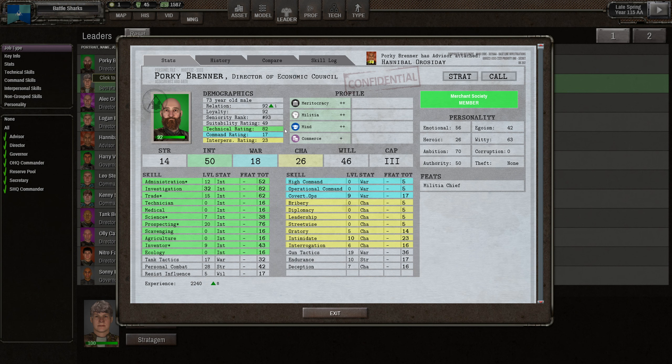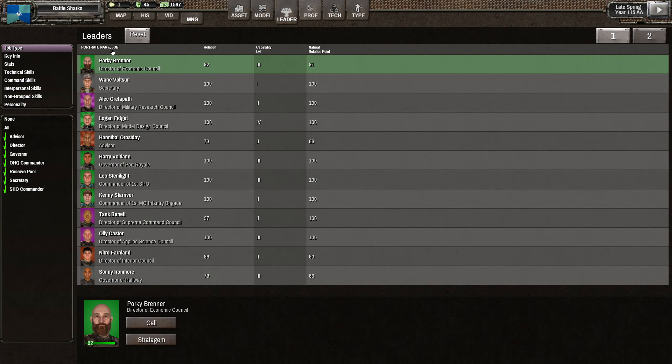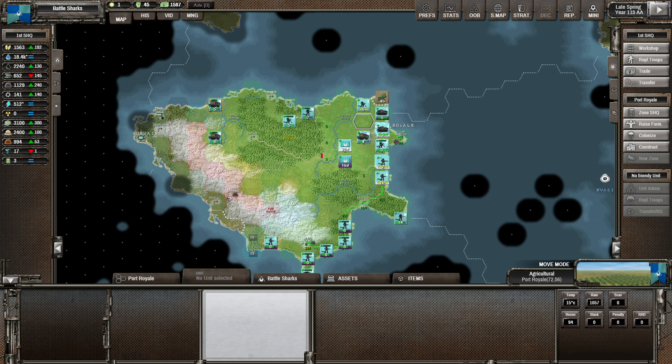This guy is 73 - I'm concerned that he's going to retire eventually, he is pretty old. Around age 65 the leader's stats will start to degrade, and retirement may be imminent. He's got really low war scores but really good intelligence - he doesn't seem to be degrading his skills. He's losing strength and war because he's getting older but his intelligence is still holding. He's losing charisma as well as he's getting older.